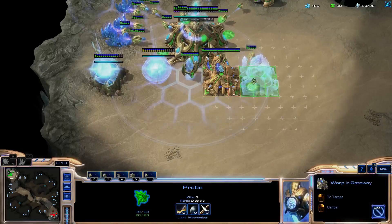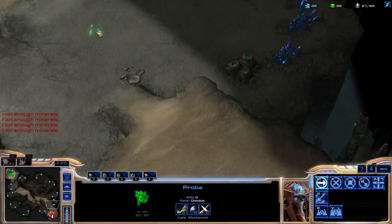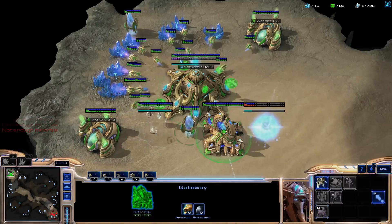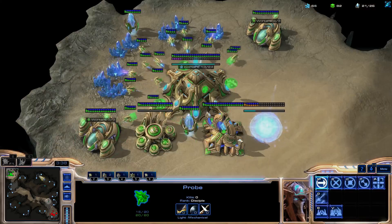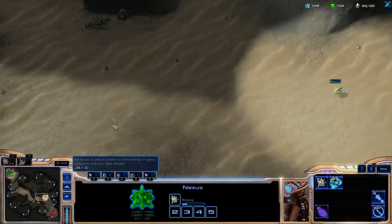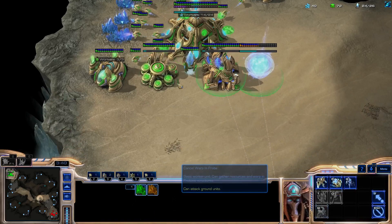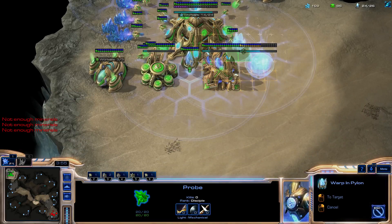On 20 supply, around 3:20, you want to put down a second gate so you can make a lot of stalkers, and you want to fill up your gases. On 22, you want to make a stalker and start warp gate research. Hold back chrono boost if his probe is still in your base, and send your probe somewhere toward the bottom of the map — it depends on every map. On 22 get the stalker, and then on 24 you want to make a pylon.